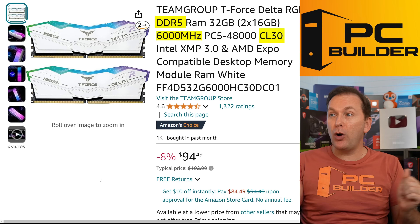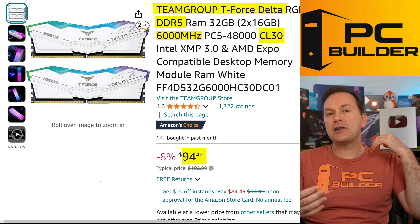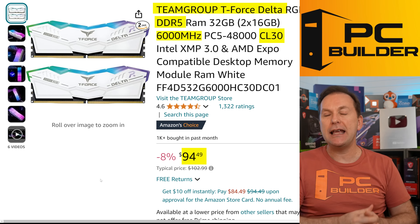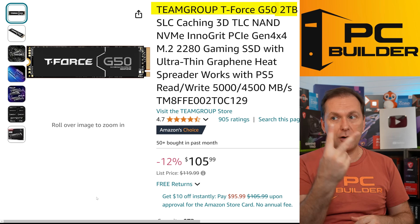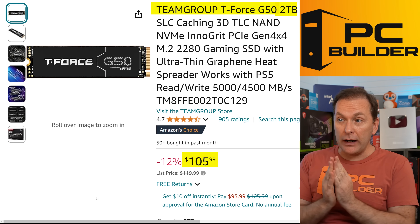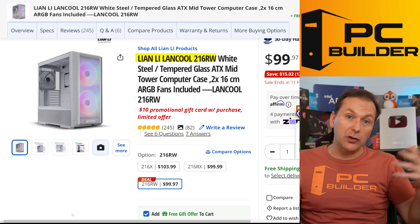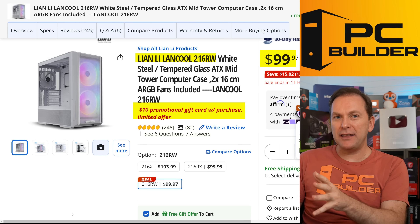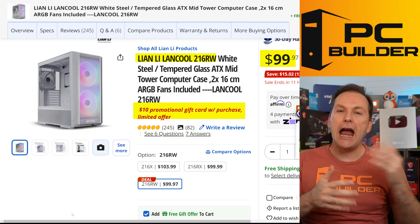For the RAM, DDR5-6000 CL30 — I feel like a broken record saying this. The Team Group T-Force Delta RGB kit continues to be the one I recommend the most for great price to performance. $94 to $95 for the white RGB kit; also comes in black RGB. For the drive, I went super simple with the T-Force G50 2TB for $105 — a great budget-ish option with tons of storage for your games. For the case, I went with the Lian Li Lancool 216 white version — also available in black RGB and black non-RGB. There's currently a $10 promotional gift card if you buy this case first, then buy the rest of your parts from Newegg.